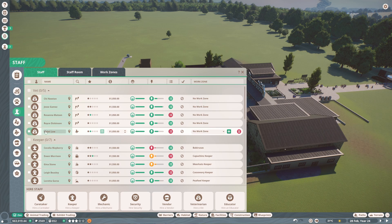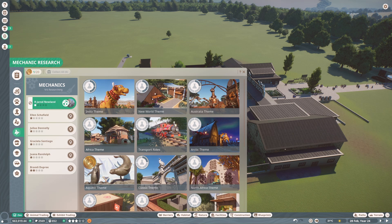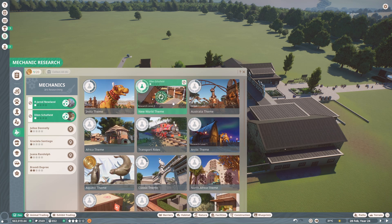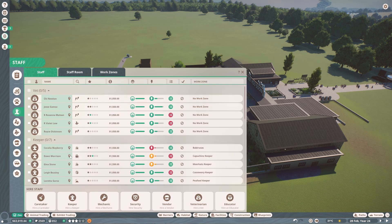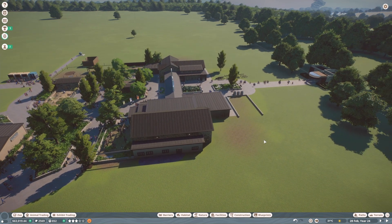I want to see who is researching - I'm going to rename them with an R in front of their name so Rosanna is also going to have an R in front. Those are researchers. For mechanics, Jared is researching but he's the only one, so we could get someone else researching - how about the new world theme for now, you can't really go wrong with that. So that's Ellen - we'll rename Ellen as a researcher too.